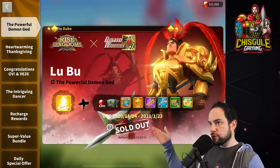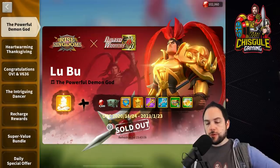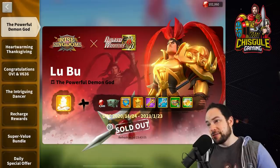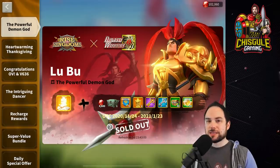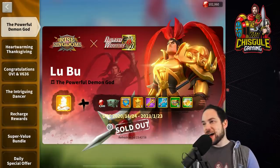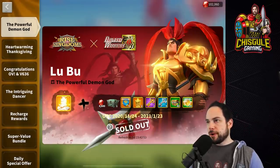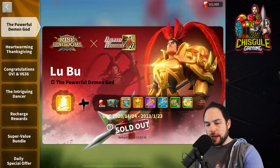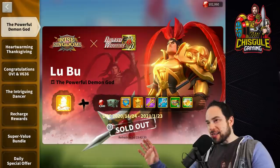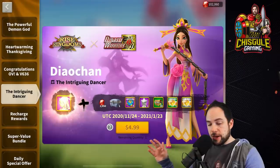This bundle will be going on through the 23rd of January, which is very interesting. So if you can get this bundle once a week and we've got around eight weeks left, you could get 80 sculptures for about $160. If you're a mega spender, you probably will do it. But I'm going to make the argument that this is a commander I'm going to hang back on and not invest in. In a younger kingdom, if he's paired with Diao Chan, it could be very good.